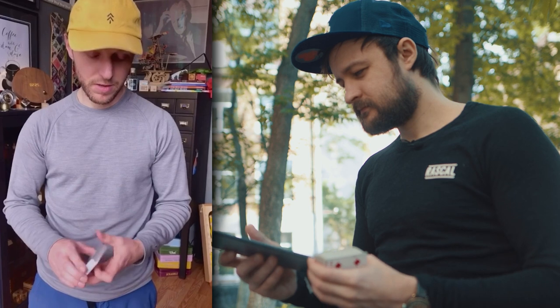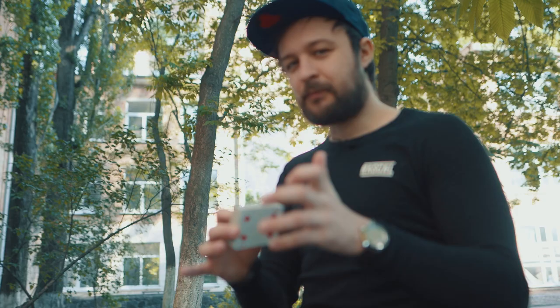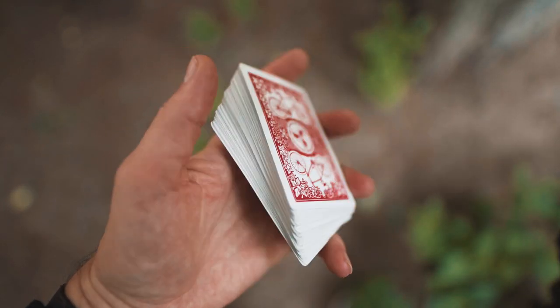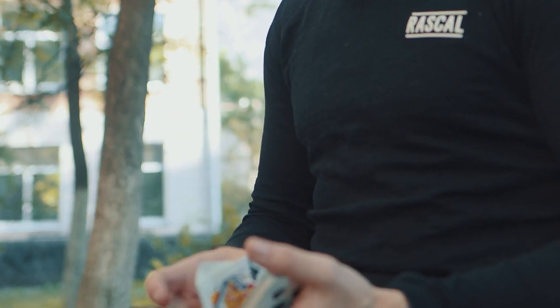The deck flip is arguably one of the flourishes that most cardists — and especially those into magic — should be familiar with. The tip I can give you: if you've seen Dan dropping a card in the video, it happens to the best of us. If you bend the deck towards one side, like you do with under pressure, the chances of doing a proper TG Murphy deck flip improve. If you have cards flying off your deck, it's because your deck isn't bent well in one direction.